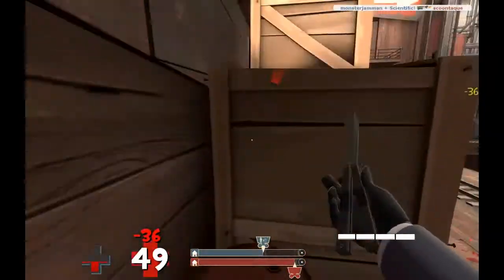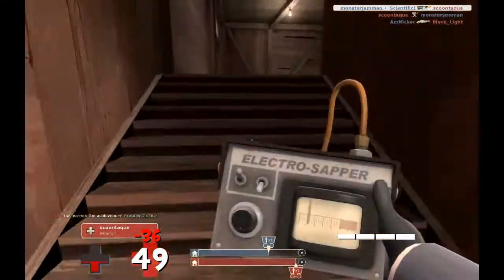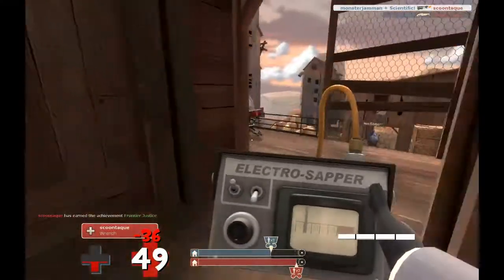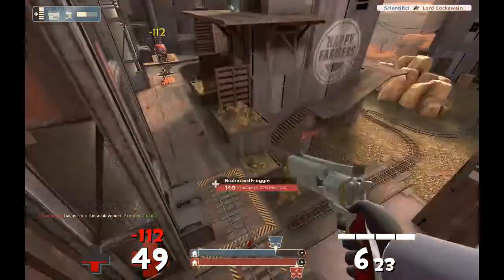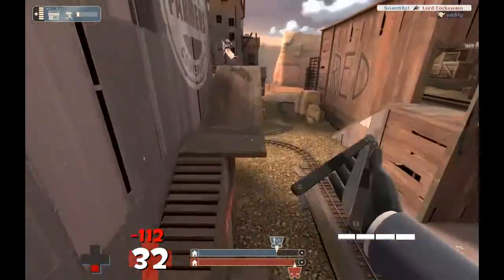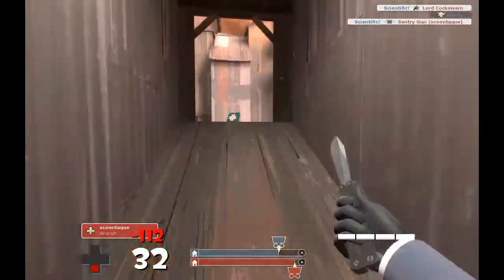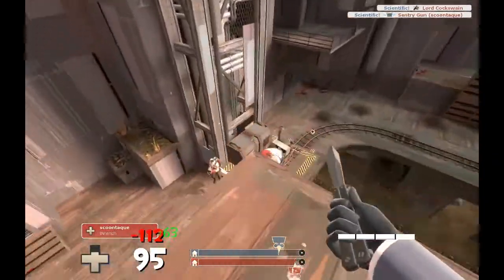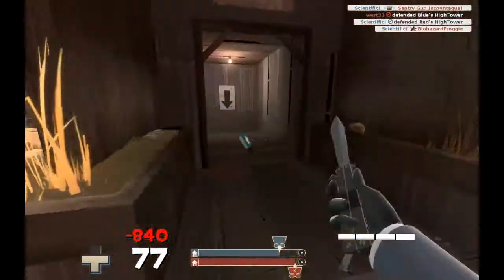I hit the sentry — or totally miss — and apparently his sentry is up, so I go stab the engineer. He can't do anything because he's dead. I get another headshot and save the point again — once again the reason I use this gun. I see the medic and think he's going to jump on the cart, so I jump after him, miss, and then redeem myself.